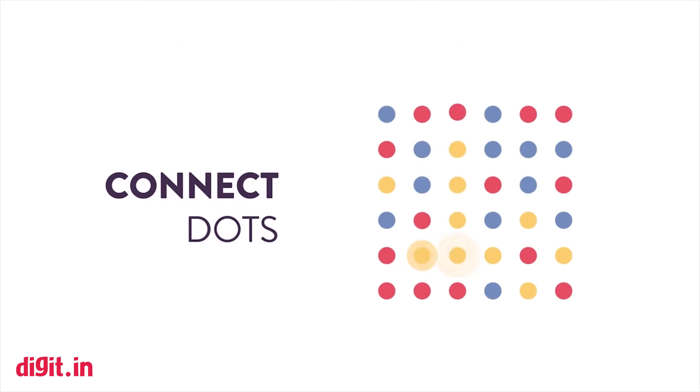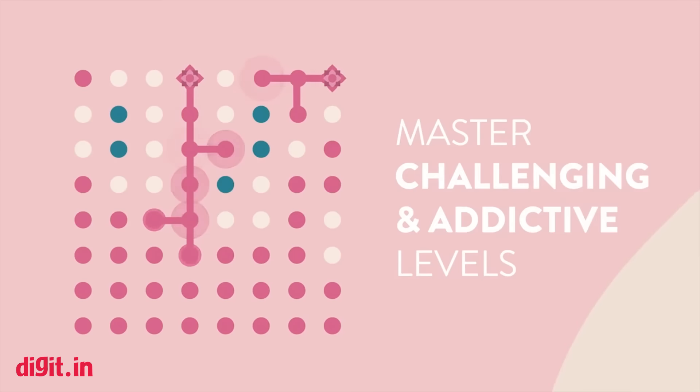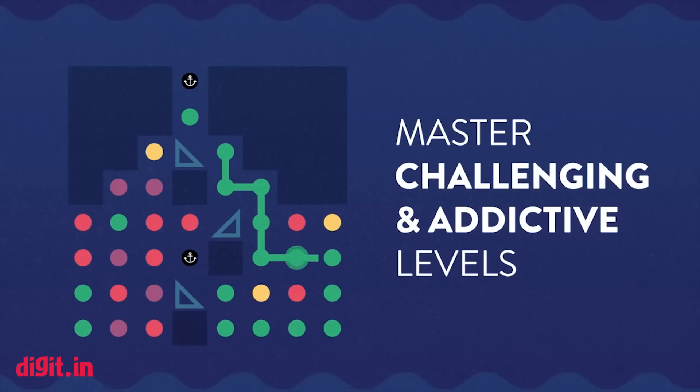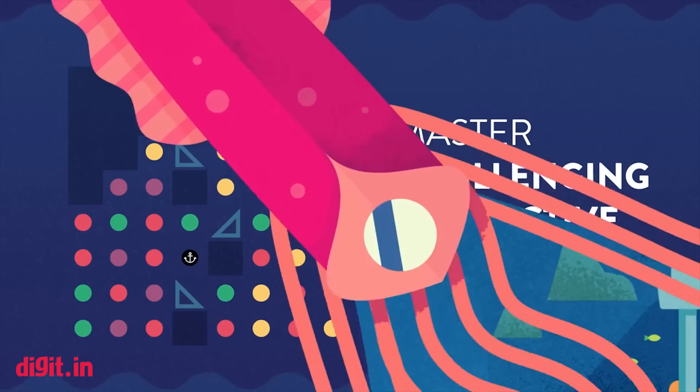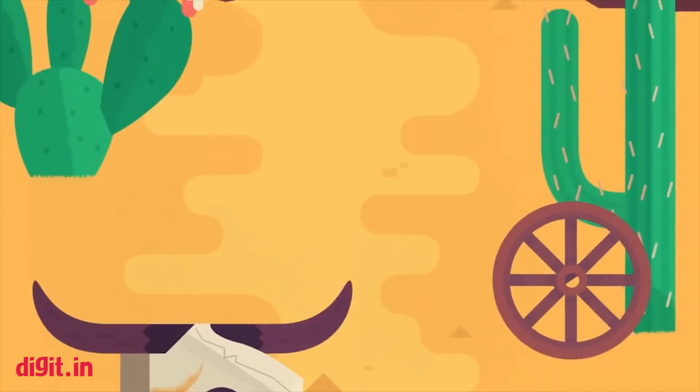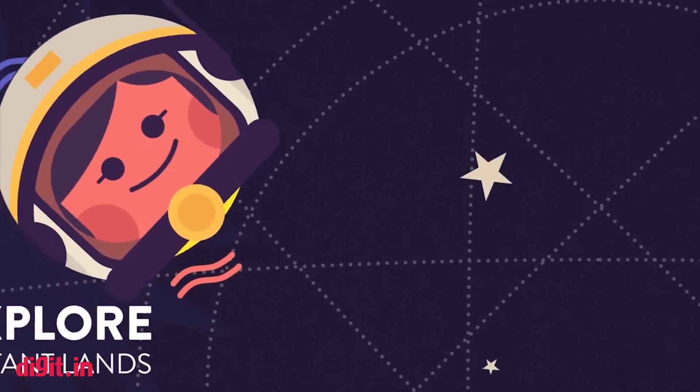Two Dots — the objective is childishly simple: connect dots of the same color to clear up the screen and progress through levels. Well, it's easier said than done. Once you start playing, you will realize there is no end to the number of obstacles you may face, and the number of levels, which we here are above 500.